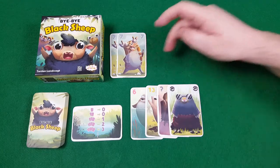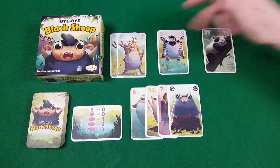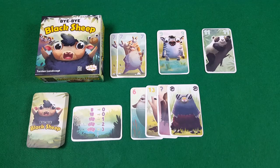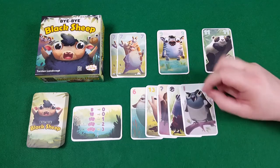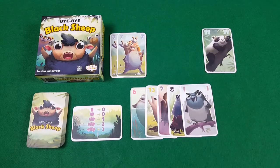Once a player has started with 3 different types of animals face up in their zoo, or 2 players have got the same type of animal going on, the thieving magpie card comes into play. If you ever take that out of another player's hand, you may take a card out of a zoo and put it directly into your zoo.